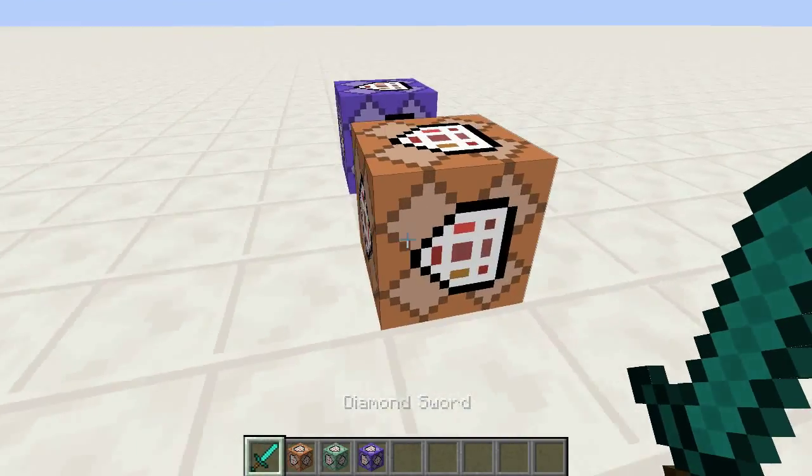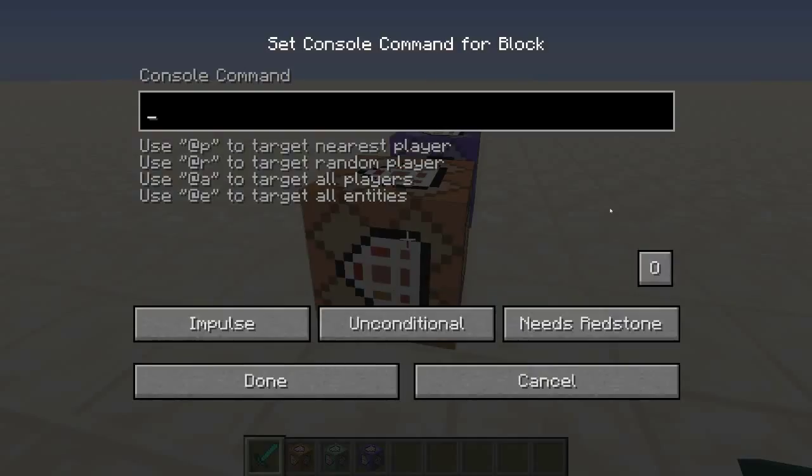I'm going to start making this now. First I'm going to need a scoreboard objective: scoreboard objectives add — I'm going to go with 'armor weight', using 'armrwt' for armor weight — and that is going to be a dummy objective.